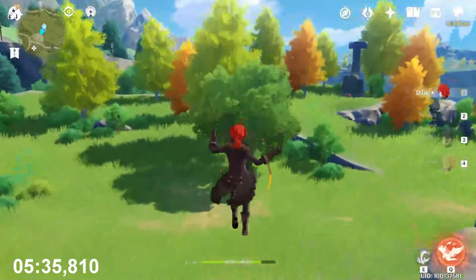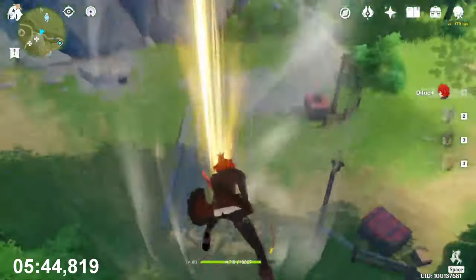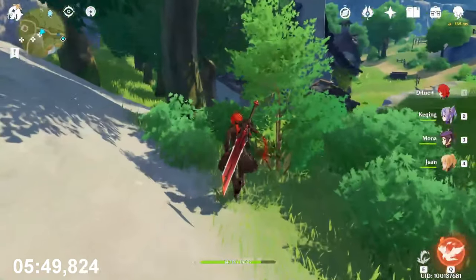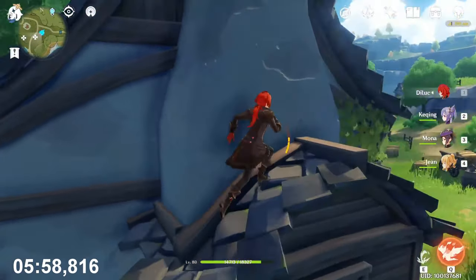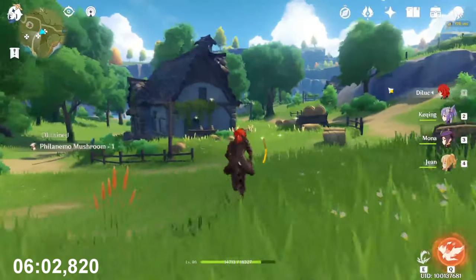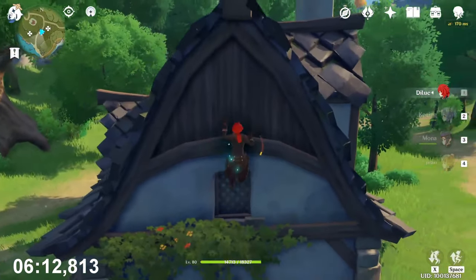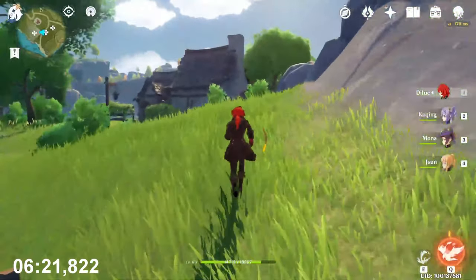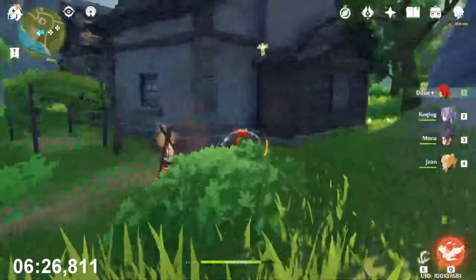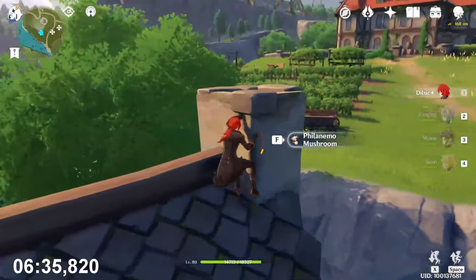Jump down and run toward that direction. You will see one here — collect it. Climb the house. One here, then go to the next house — there are two. And then on the last house, there are three of them. Save stamina because we need to climb. First one, second one, and the last one is here. There we go.